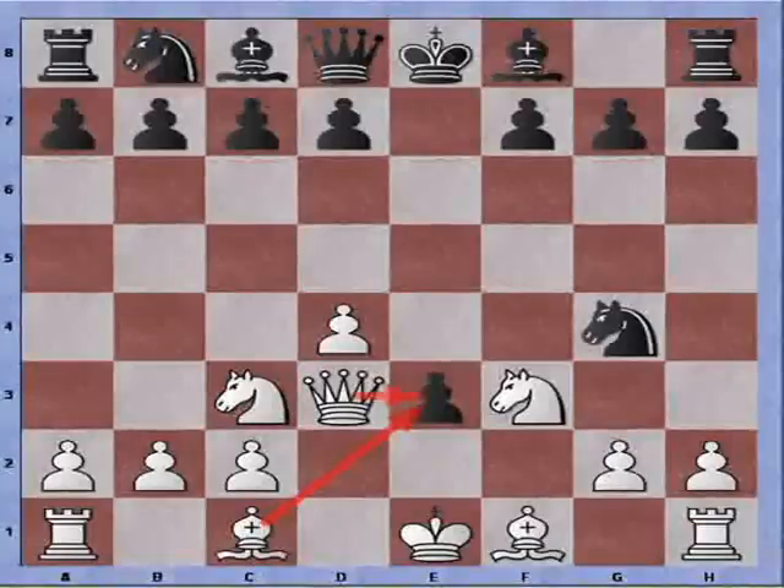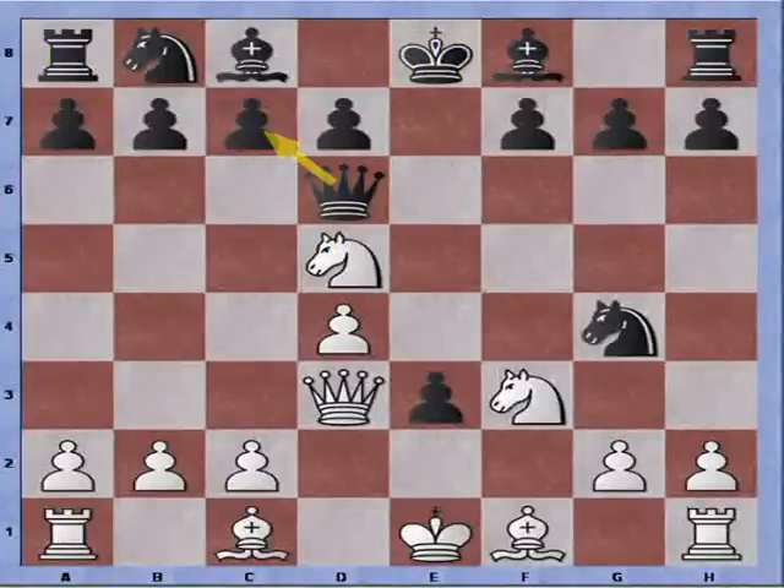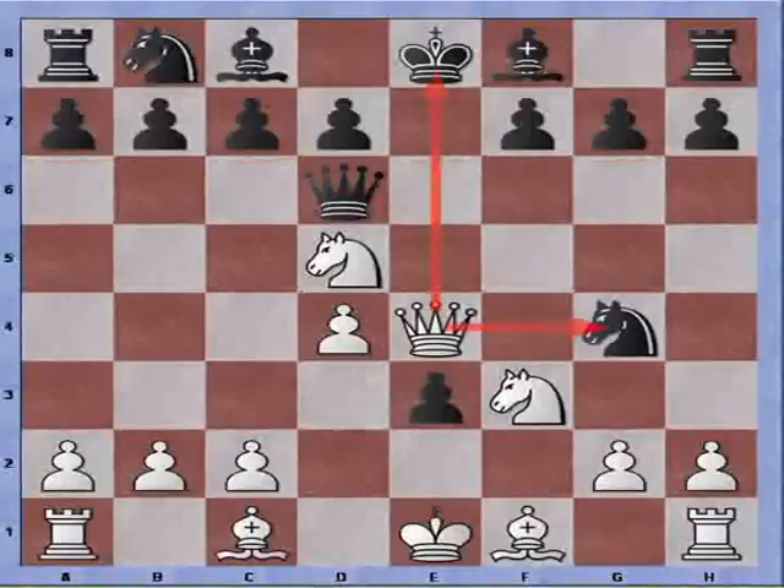Now, if Black continues with Queen to E7 in hopes of protecting this pawn, I can play Knight to D5. We can see that White already has a lot of tactics going on. We are gaining tempo attacking the Queen, and it looks like we can grab the pawn on C7 and fork King and Rook. If Queen to D6 to protect that pawn, I can play Queen to E4 check, putting pressure on the Knight on G4 that has become overextended.